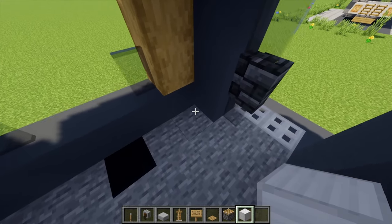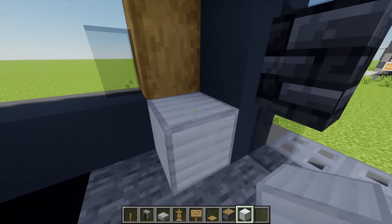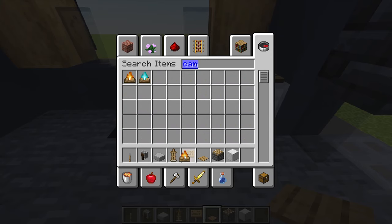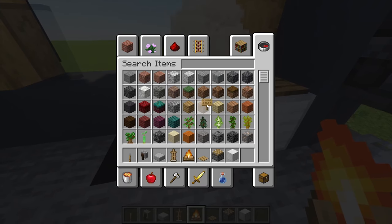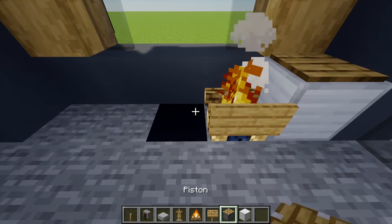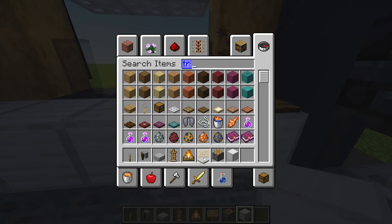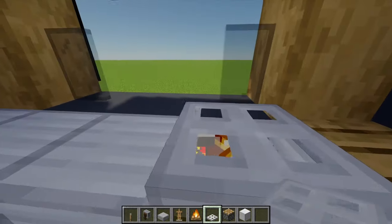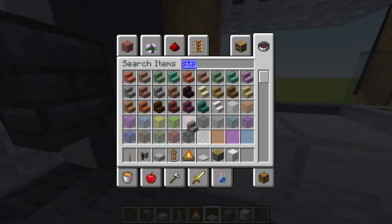Moving on to the other side, I'm going to show you how to make a cool grill design. Before that I'm adding one block of iron with an oak pressure plate on top. For the grill I'm actually going to use a campfire — luckily they don't spread fire so this is perfectly safe. I'm placing an oak sign in front of it. Next to it I'm adding another three blocks of iron, then on top placing an iron trapdoor to create a cool little grill section.